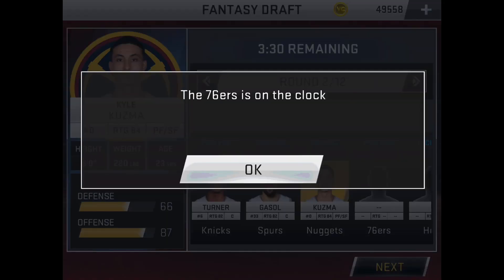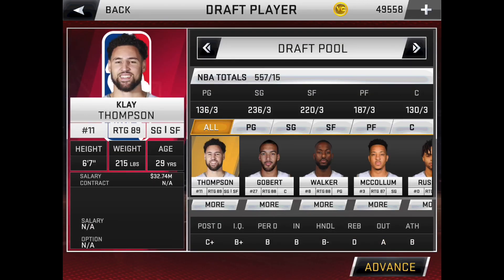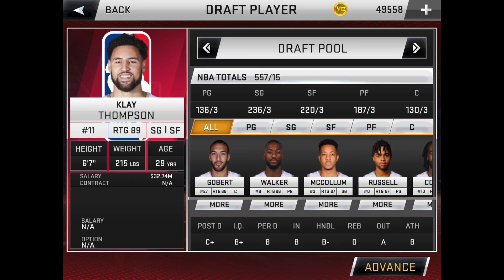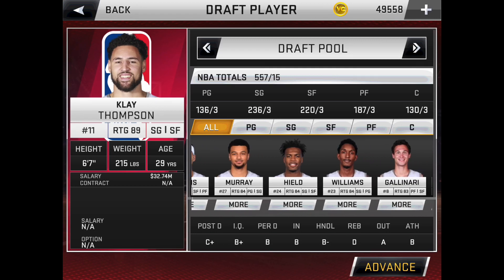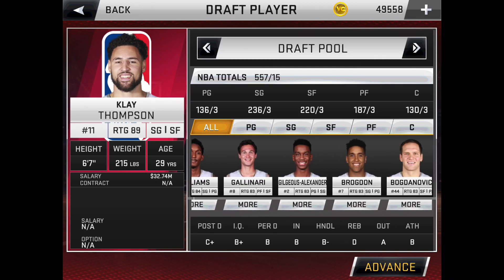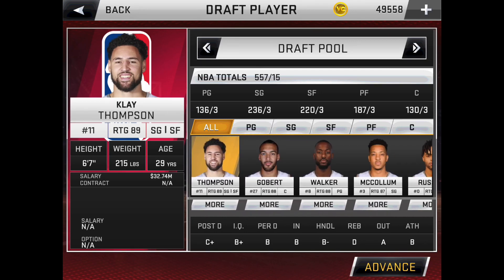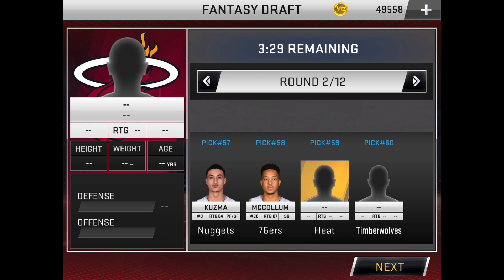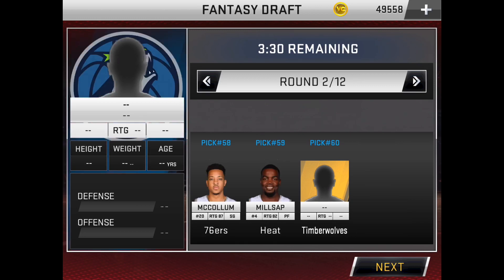Here we are at our second pick. The reason I skip between our picks is because it takes like three seconds for each pick and the draft would be really long without the skip. Dan Bear Gaming asked for Damian Lillard, but he got picked already, so we're going to go with Lillard's teammate CJ McCollum.